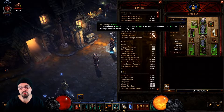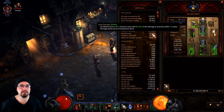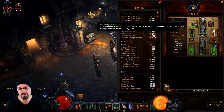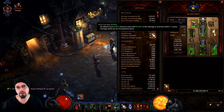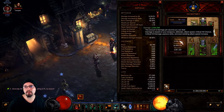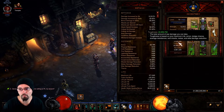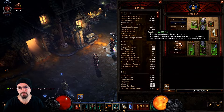Area damage doesn't work very well for single target — if you're fighting a rift guardian with no minions or no little guys running around them, you won't proc it at all. If there's no enemies within 10 yards, area damage simply won't proc. It's also a stat that won't show on your sheet DPS because it's an effective DPS stat, and there's no animation when it procs.